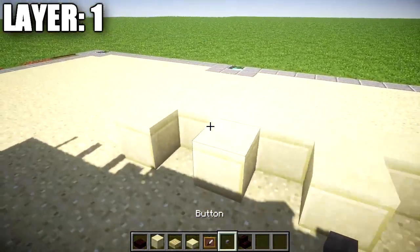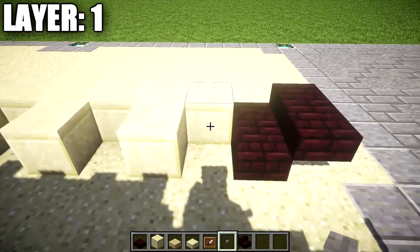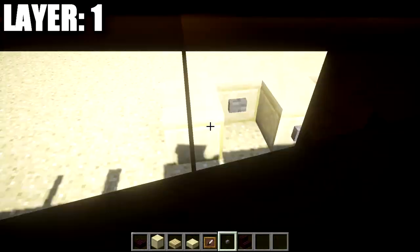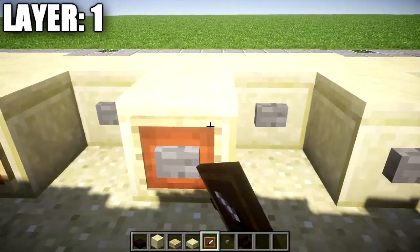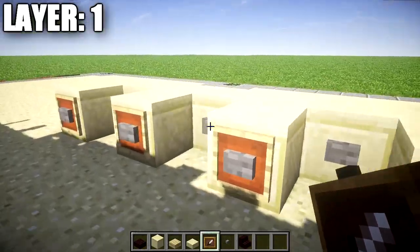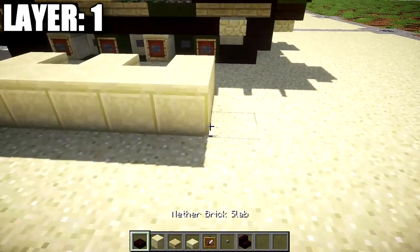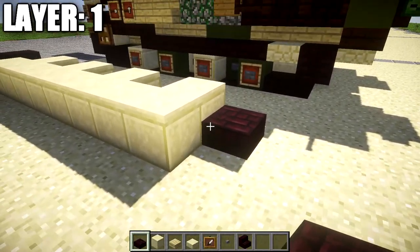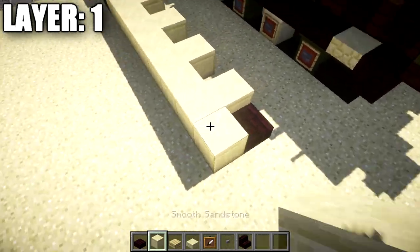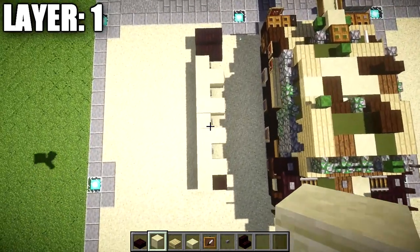Along these smooth sandstone blocks, we want to take some stone buttons and place them on each of the smooth sandstone blocks. We also want to grab some item frames and place a row of item frames on the smooth sandstone blocks that stick out more than the ones in the back. Then take nether brick slabs and place one going off the smooth sandstone block with another smooth sandstone block on the other side of it.